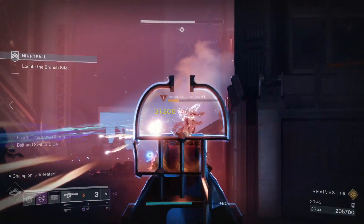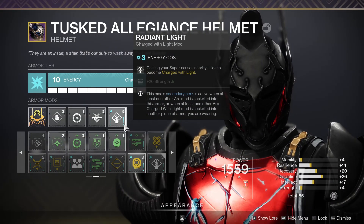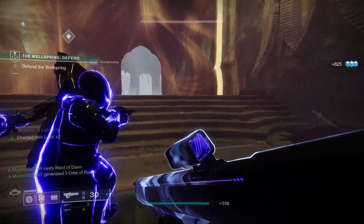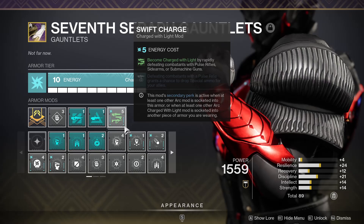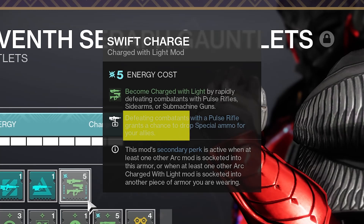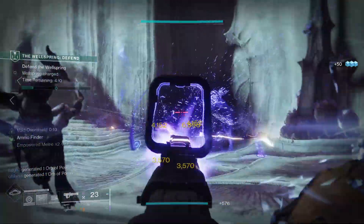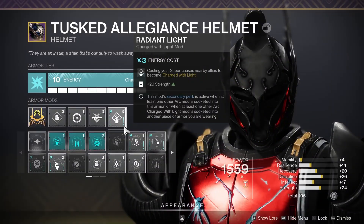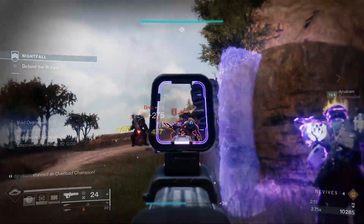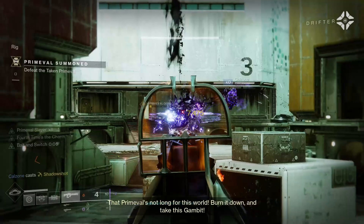To perfect the loadout, the absolute perfect thing you can add is Radiant Light. This mod makes nearby allies gain Charge with Light whenever you pop your Ward of Dawn bubble. Because both Radiant Light and Swift Charge are arc Charged with Light mods, having them together means they activate each other's secondary perk — that's free special ammo for your team from slaying out with G Lance, plus a fat 20 extra Strength from Radiant Light. More melees means even more weakened grenades, and whether you're running Grandmasters or just slaying out in Gambit, you're going to rip a hole through anything in your way.